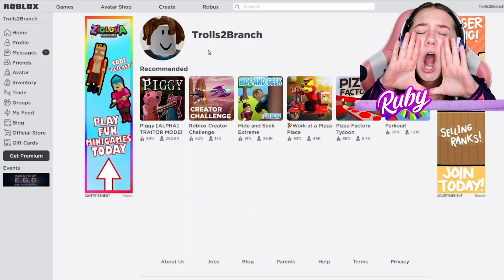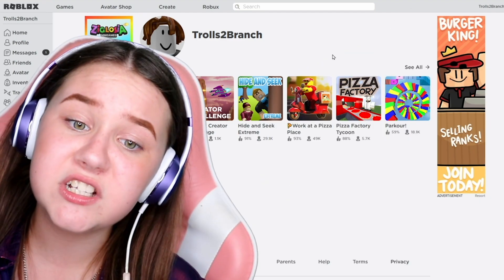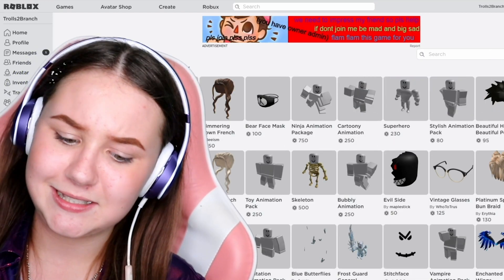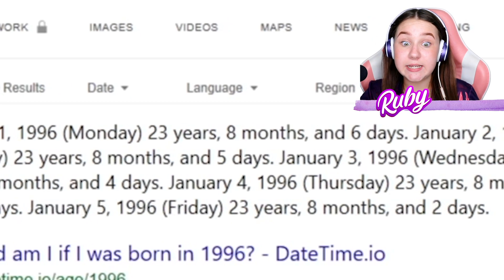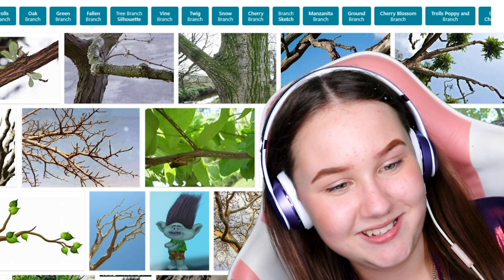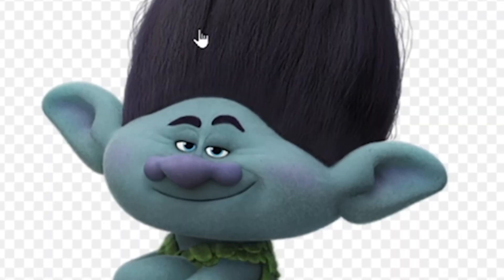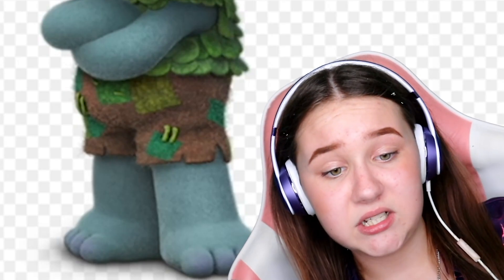Let's go to the avatar shop. First I put Branch's birthday as 1996. Let me see what Branch looks like — I'll just type in 'branch.' He's got kind of a gray-blue face, a bluey-greeny complexion, leaves, and some rags for clothes.